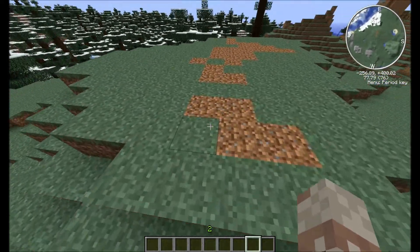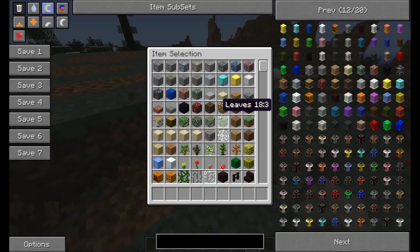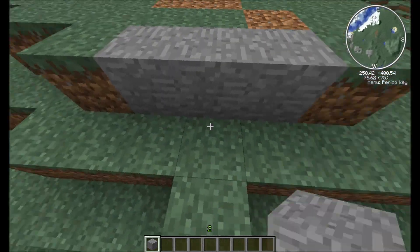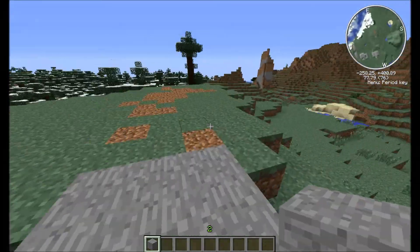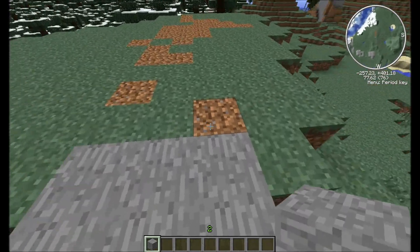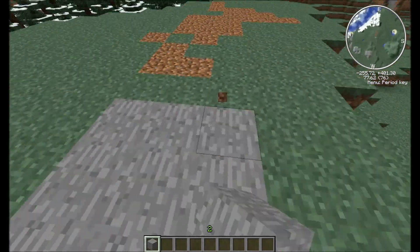Alright, so now why don't I start out here and I'll start building. So now I'm just making the front porch part. I had a door, and then the inlet part.